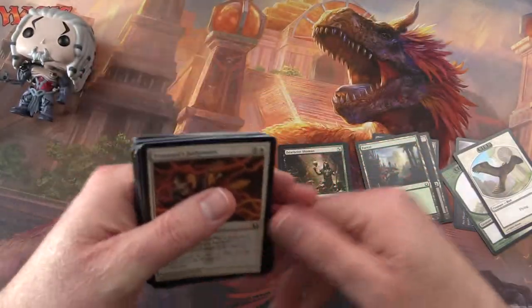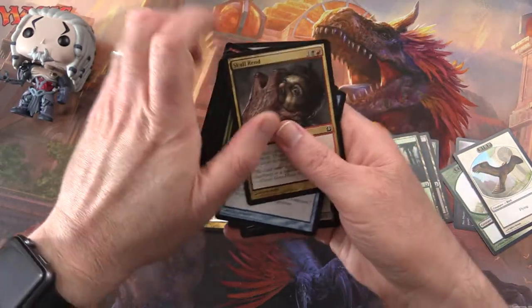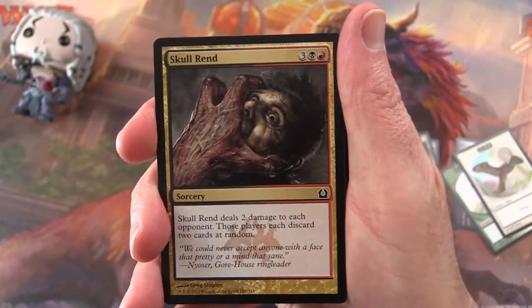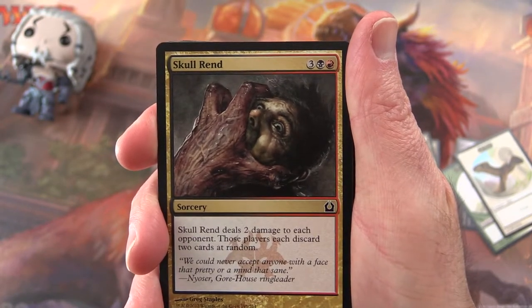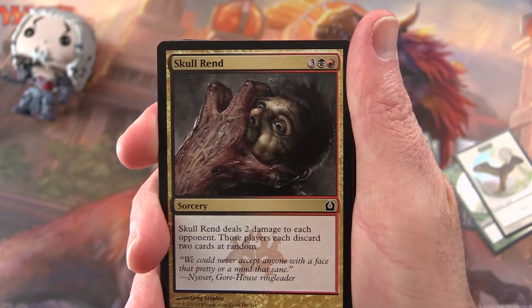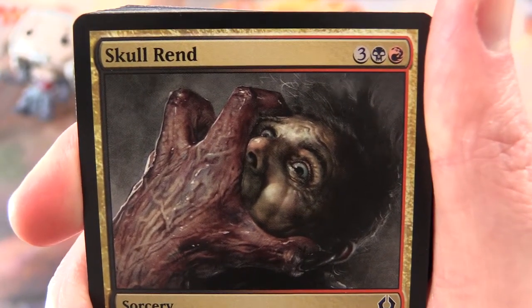And there's one I wanted to get a closer look at in the common slot — Skullrend, a sorcery for five mana. It deals two damage to each opponent and those players each discard two cards at random. That seems like it would be a good one for EDH, and pretty horrifying artwork there.